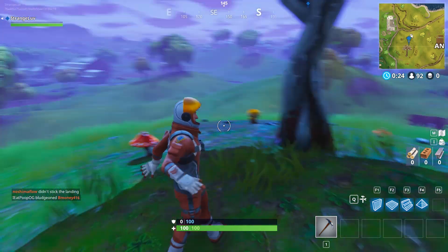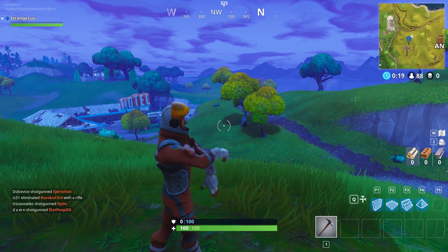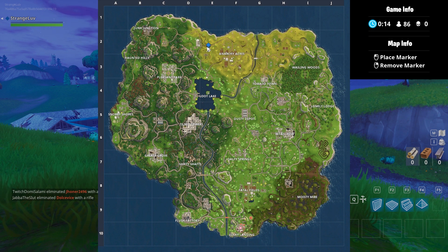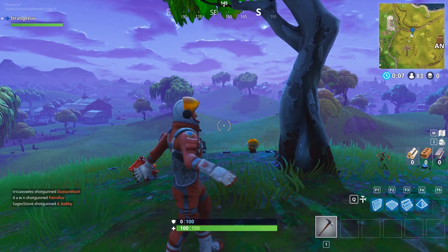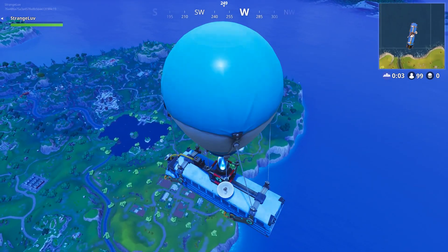In each set of Season 3 weekly challenges in Fortnite Battle Royale, there's always at least one challenge that involves finding specific locations or items throughout the map. For Week 2, one of the challenges requires players to search between a pool, a windmill, and an umbrella. Unlike finding the Forbidden Dance locations, this challenge is much less time consuming, so let's get right to it.